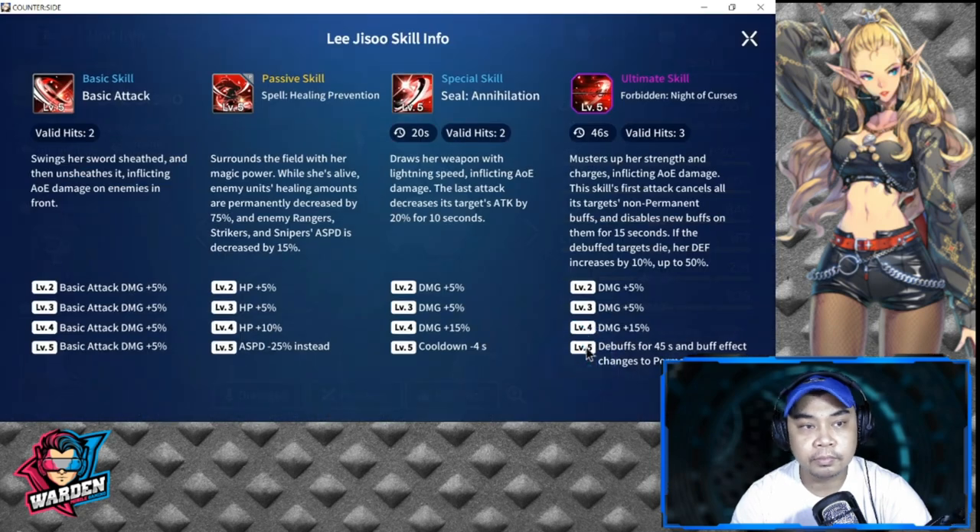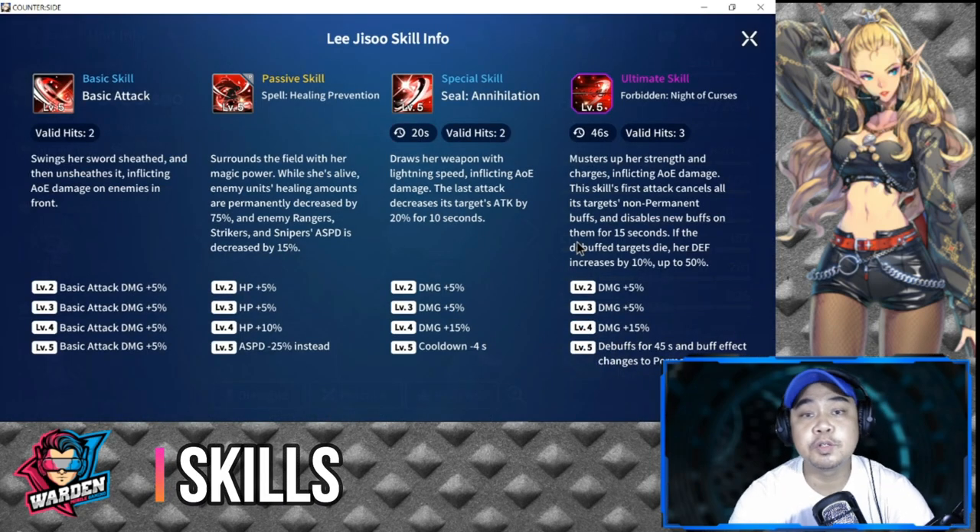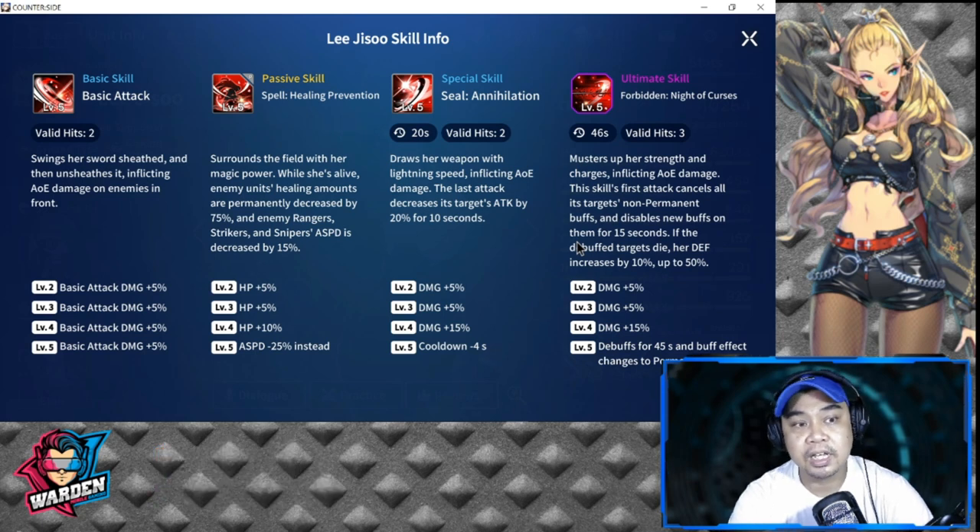For her basic attack skill — valid two hits — she swings in a big arc, swings her swords, and unleashes it inflicting AOE damage on enemies in the front. From level two to five, the basic attack increases by five percent per level for a total increase of twenty percent.